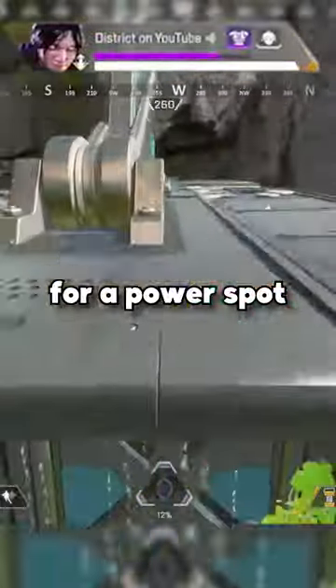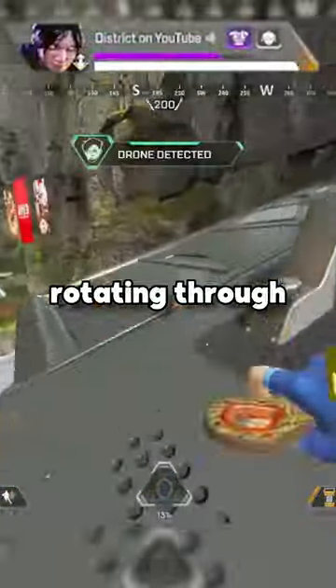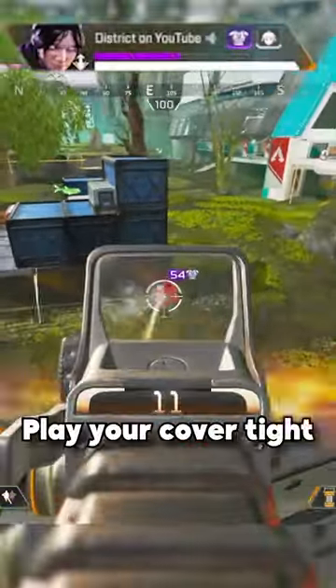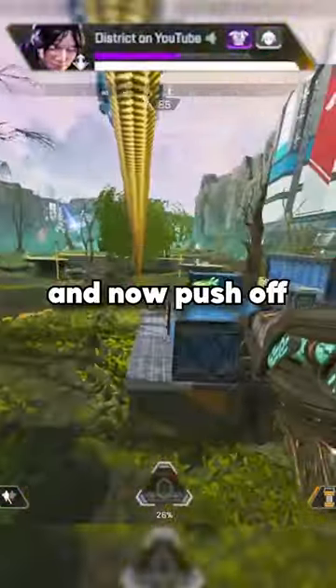Quickly position for a power spot and be looking to catch these players rotating through the open. This is going to be your best chance to catch them at a disadvantage. Play your cover tight, hit some shots, and now push off of what you've done.